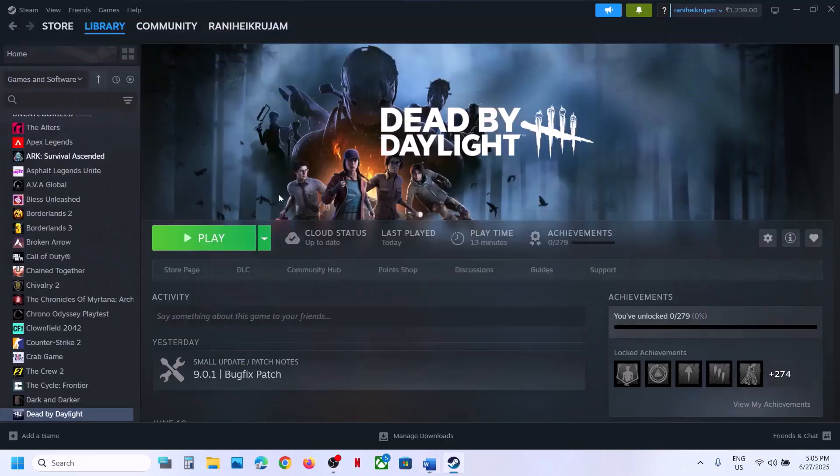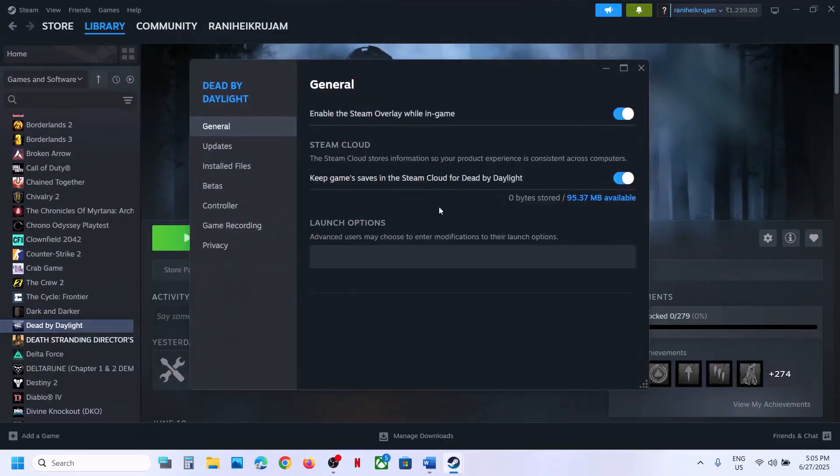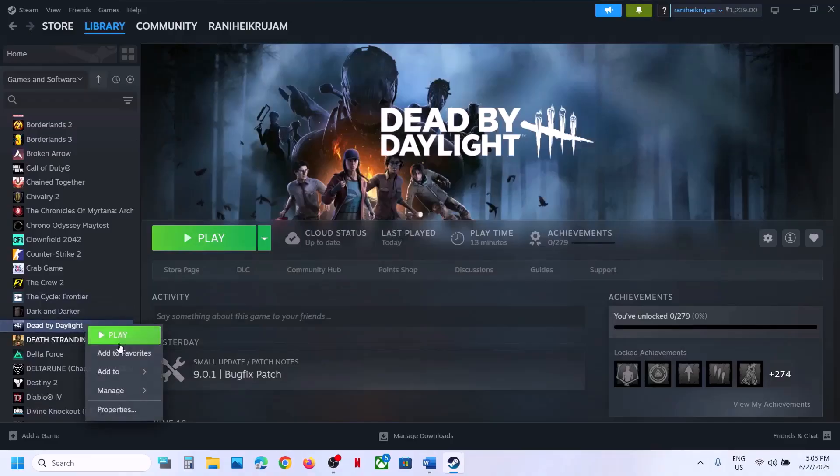Still not working? The next step is to try launch options. Right-click on the game, select Properties, and in the launch options type in -dx11. Close this and launch the game and check. If that does not work,